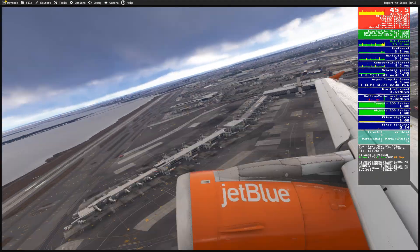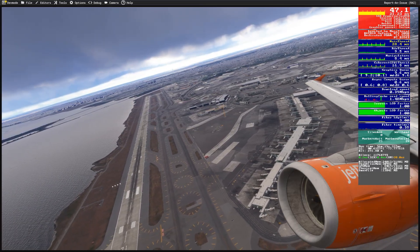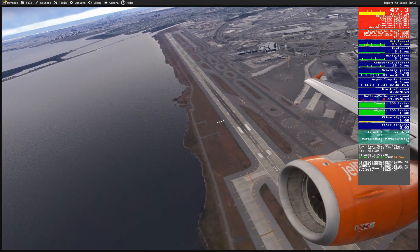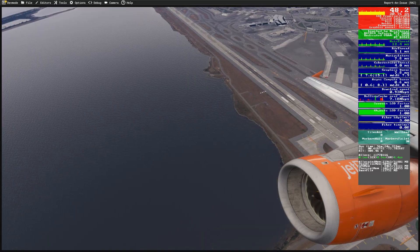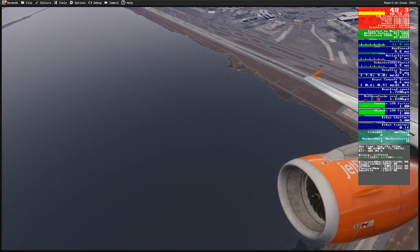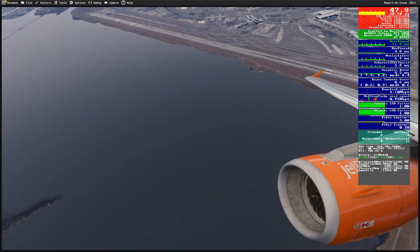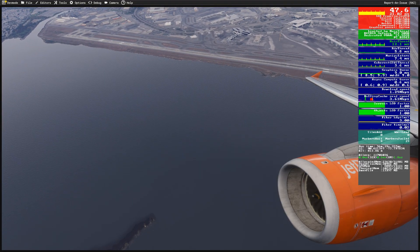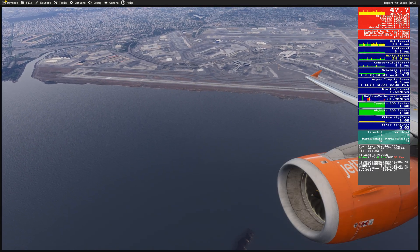Look at that wing flex — completely smooth. There's JFK and we're getting above 90fps, 50 capped with two times frame gen. We're in the Phoenix, we've got live weather, and the terrain level of detail is going to start coming up so you'll see the terrain look better in a second. Auto FPS is an absolute lifesaver with Microsoft Flight Simulator 2024 — it really does make the whole difference. It's such a good little programme.